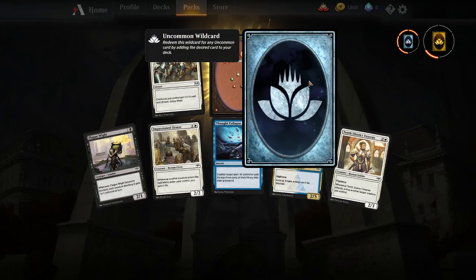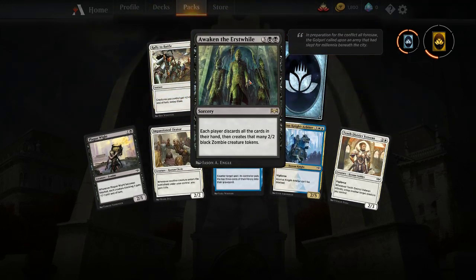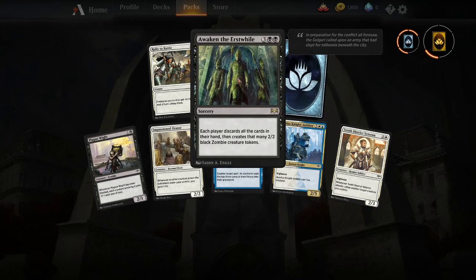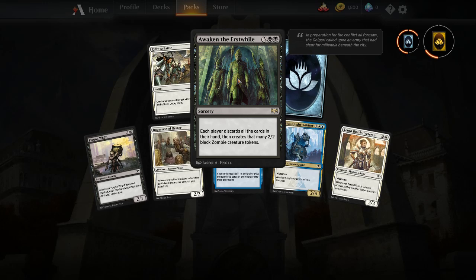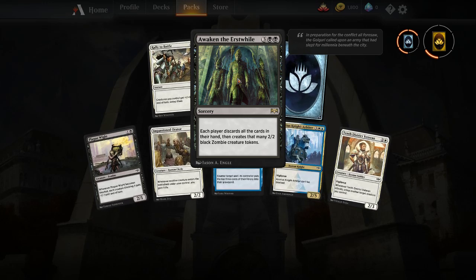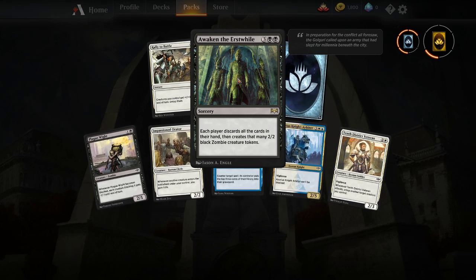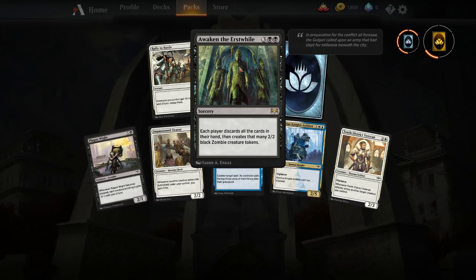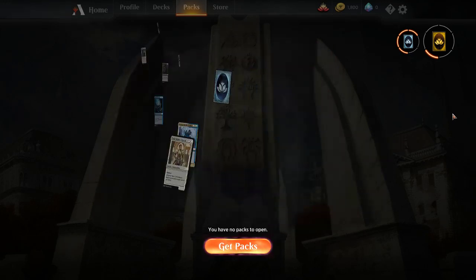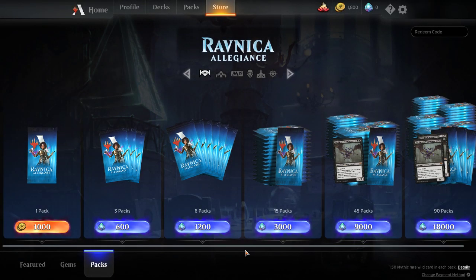Interesting — I can create an uncommon with that. Nice. A black card — each player discards all cards in their hand, then creates that many two-two black zombie creature tokens. Well, it's gonna be a minimum of five turns before you can do that. I don't think they have dark ritual anymore, do they?